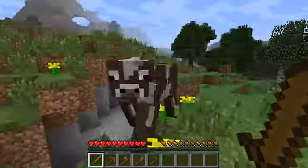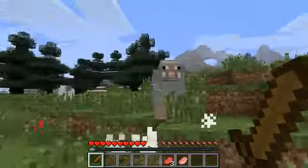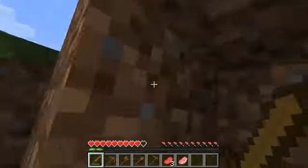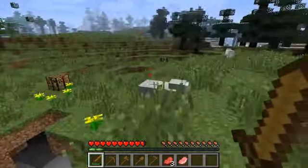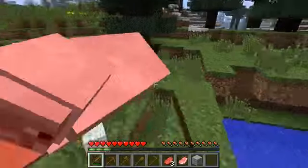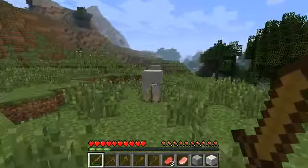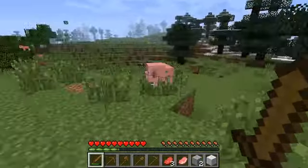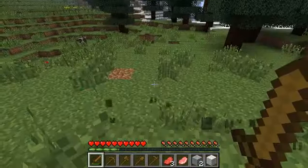Starting off with killing some animals for food. Sheep, by the way, do not give you food — sheep give you wool, and I need three wool. Note that there was a grey sheep and a white sheep, so they do not stack the same color wool. Now I have three wool and some raw meat. I'll chase this pig too.